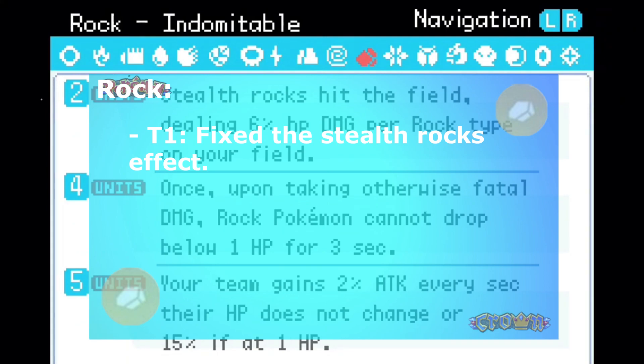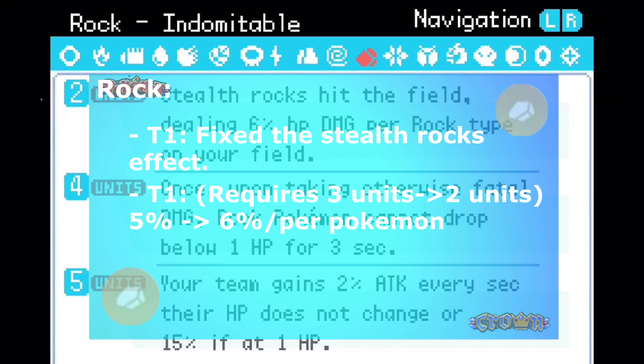Tier 1: fixed the stealth rocks effect. Tier 1: requires 3 units reduced to 2 units, 5% to 6% per Pokemon. Tier 3: reduced from 5 seconds to 3 seconds.